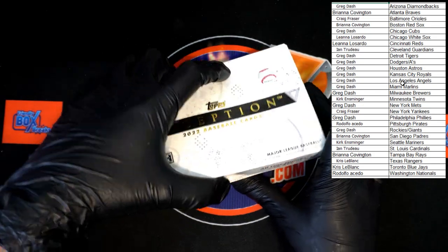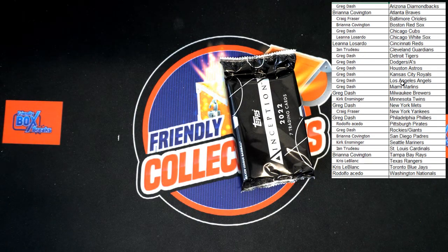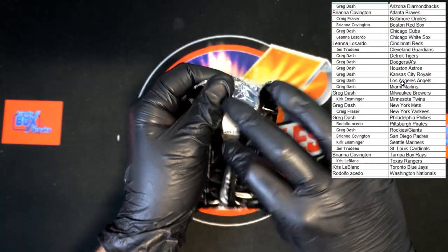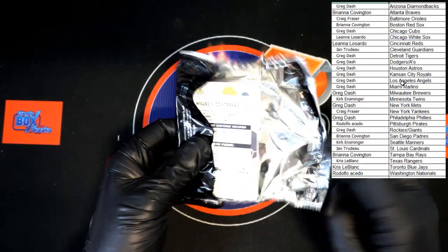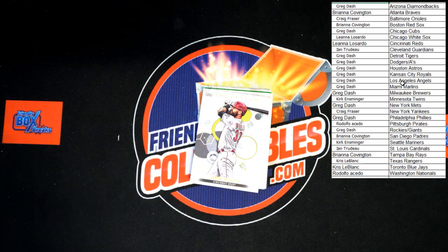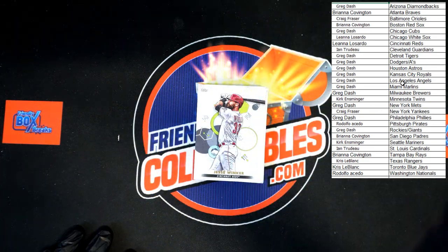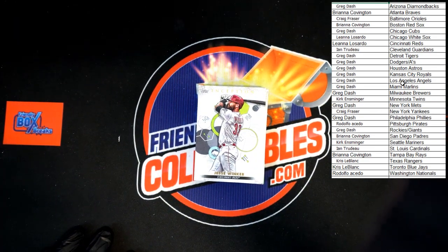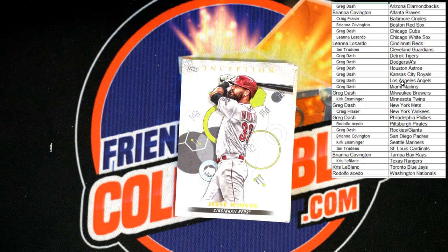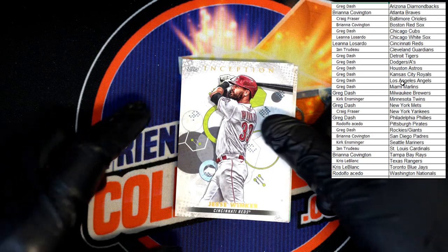Here we go — all hits numbered to $2.99 or less, the pack is out of the box. We'll get a little zoom in. Starting out for the Reds, going to Liana L — Jesse Winker.